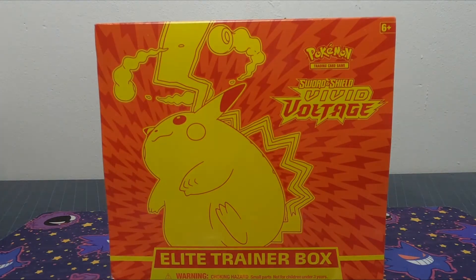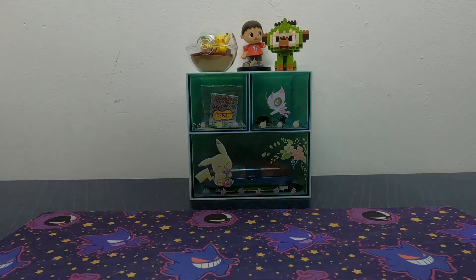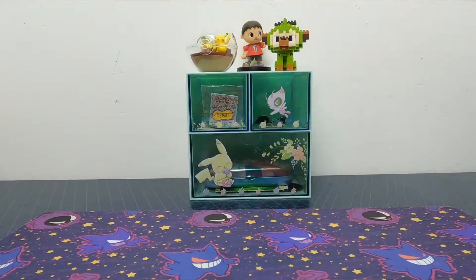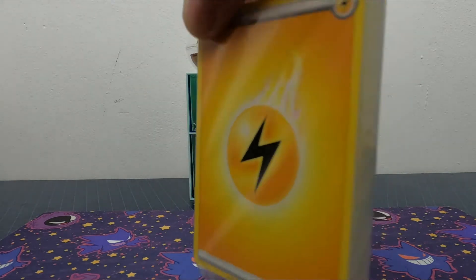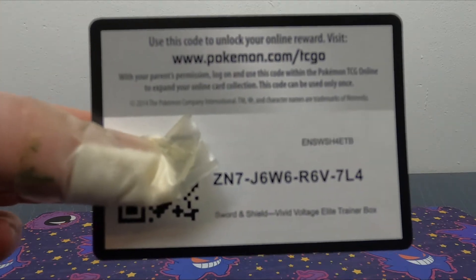I'll crank this box open now and we'll see what we find. So you know the drill, it comes with the player's guide, obviously the very nice box with chunky boy Pikachu V-Max there, the cardboard insert, the trading card rules, more sleeves, a big old pack of energy, card dividers, dice and damage counters, and for the poker bands, another code card.